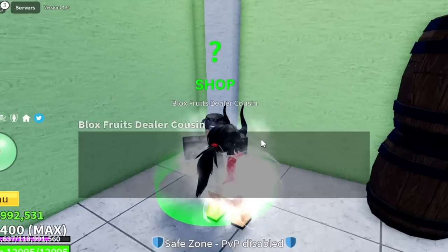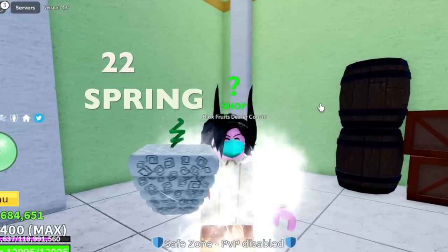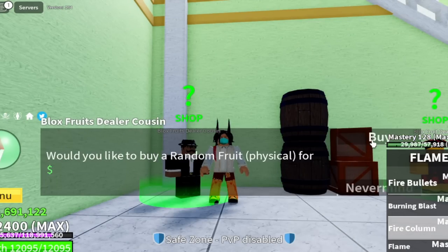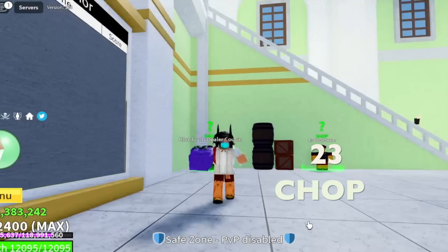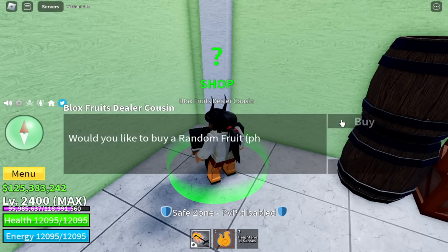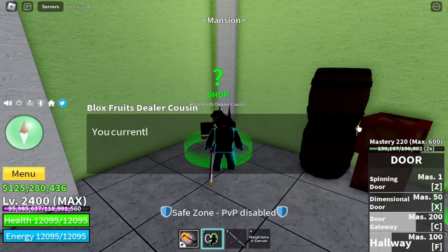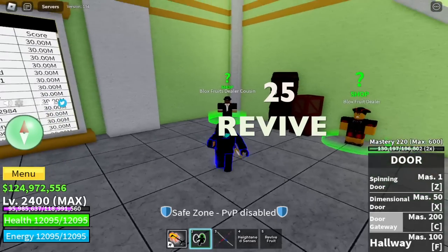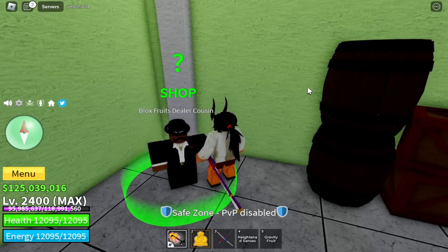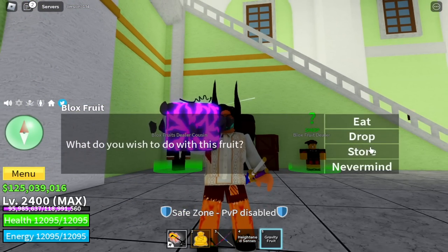22nd one is the Spring fruit — I really don't like it. 23rd: Chop fruit, kind of good for grinding. Fruit 24 is the Love fruit — Boa Hancock's fruit. 25th is the Revive fruit. For our 26th fruit we got the Gravity fruit! Finally we can move on to another sea — the first sea.